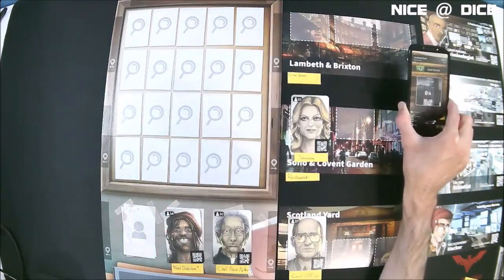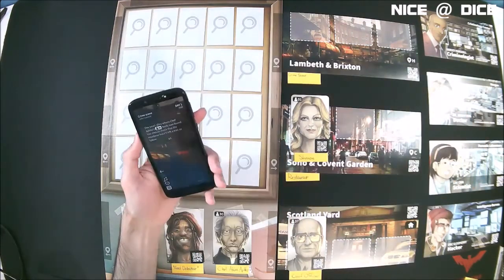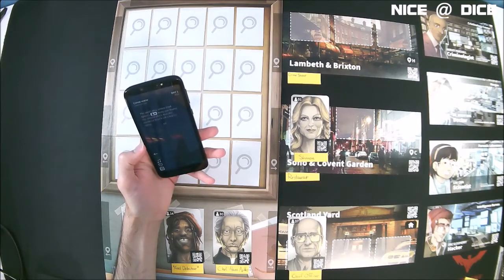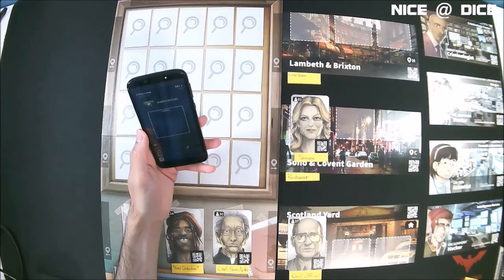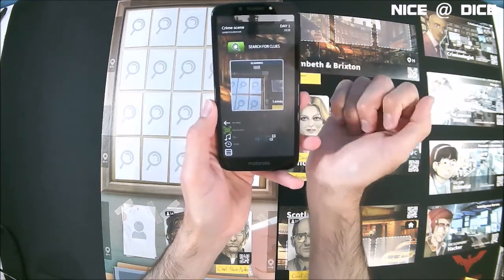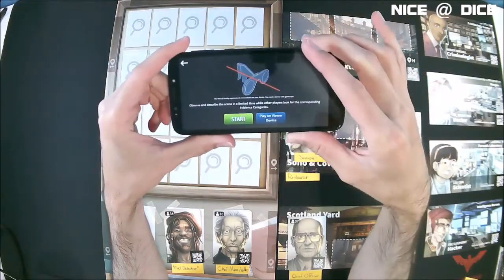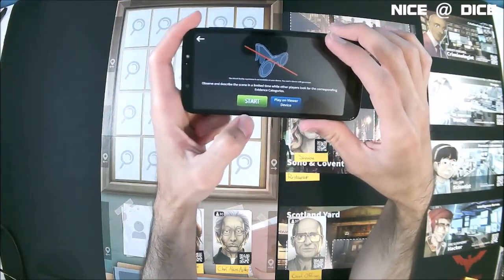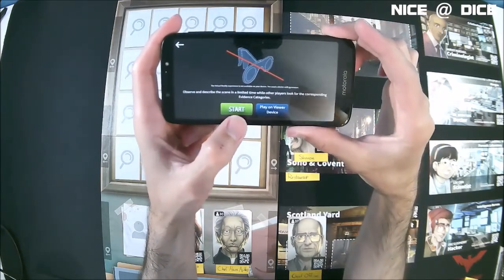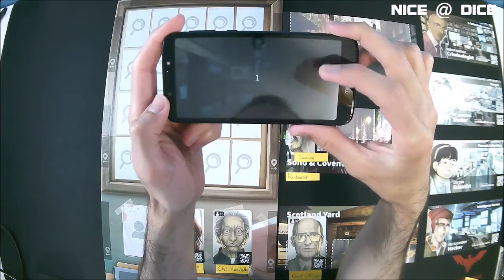Let's see if we can go to the crime scene. It says: the small alley where Chef Ajiko's body was found — you should check that the murderer hasn't left a trail to follow. So now I have this other option, which is 'search for clues.' It's going to tell me to turn my phone sideways, and then I hit start and I'll be able to look around the crime scene and see what I find.